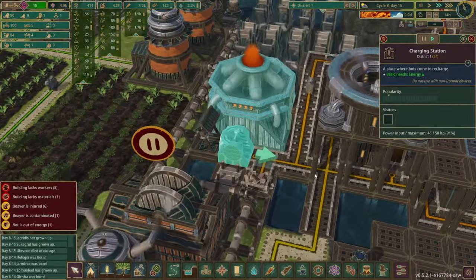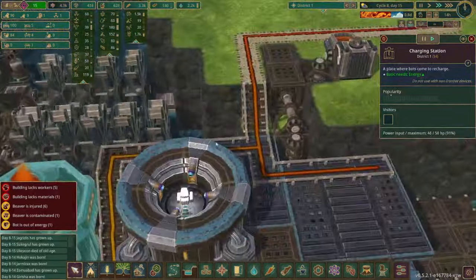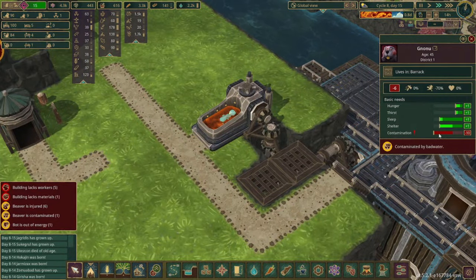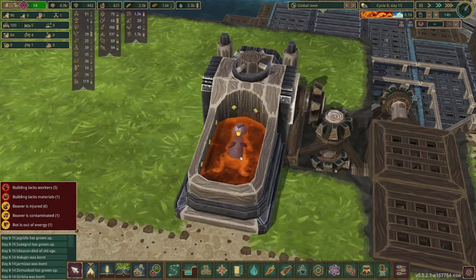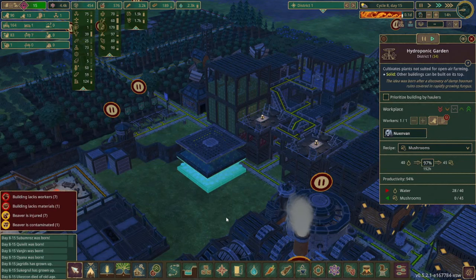We got the first charging station ready to go and the contaminated beaver is making his way back to the decontamination pod. I don't know how you can check if it's making any progress or not — he's spent several days here but we'll just see how long it takes. I just realized it might be 192 hours, which could be eight days, and since we don't actually work 24 hours it'll probably be closer to double that, which means we definitely need to get another hydroponic garden set up.